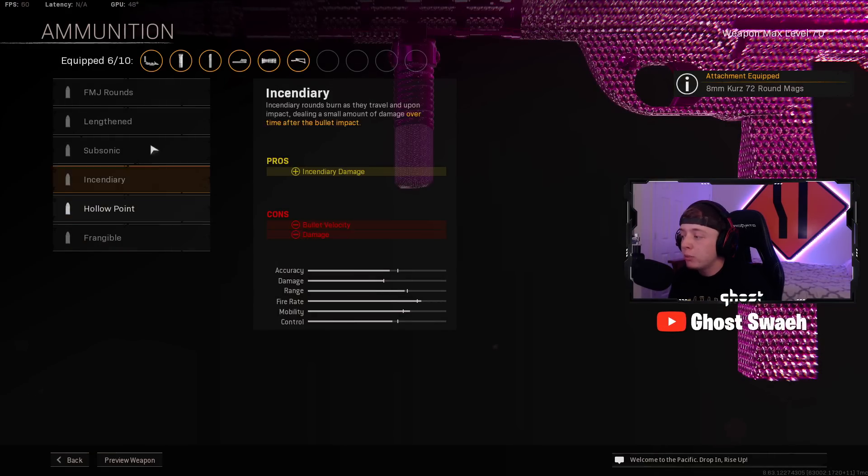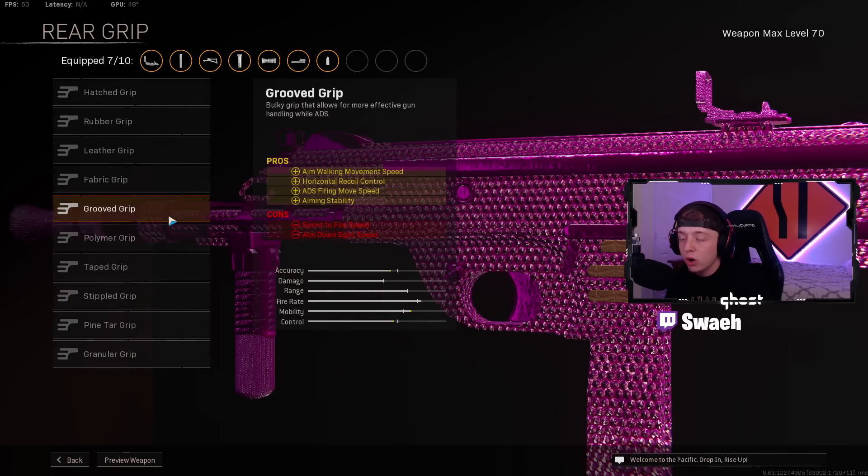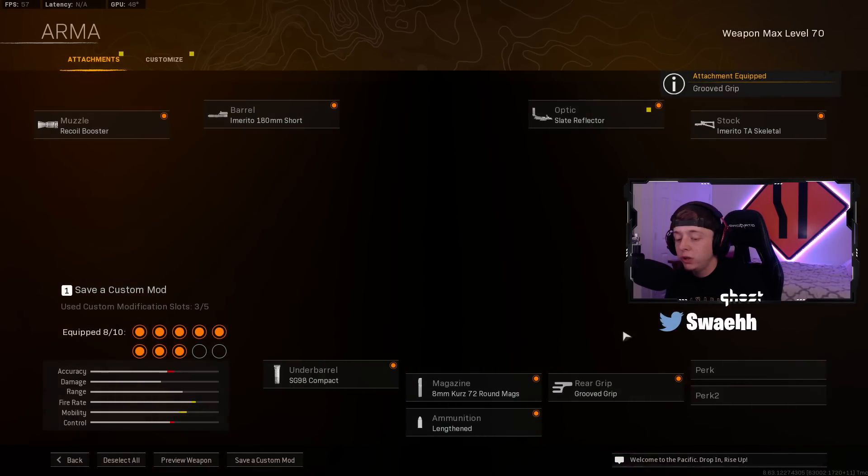For the Ammunition, you're going to want to put on Lengthen for even more Bullet Velocity. Rear Grip is going to be Grooved for the Aim Walking Movement Speed, Horizontal Recoil Control, and Aiming Stability — by far the best rear grip.